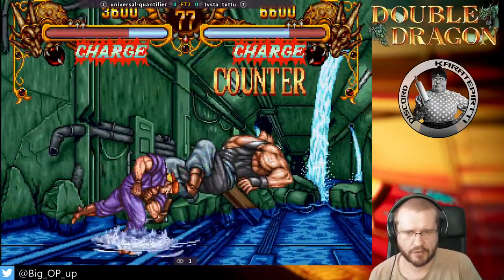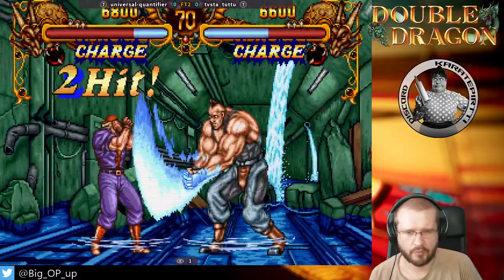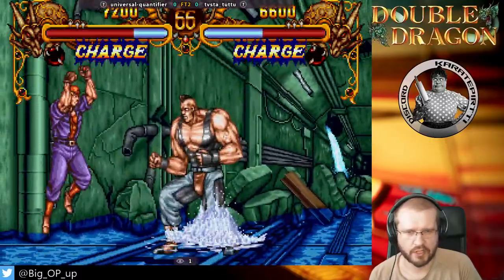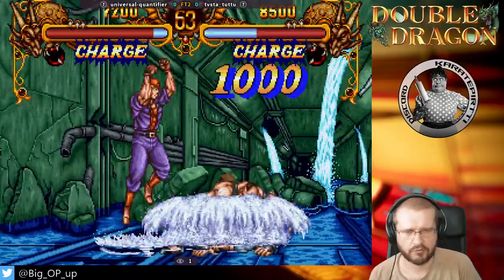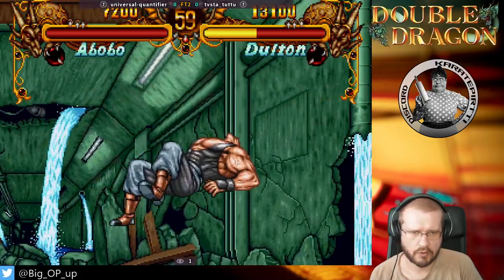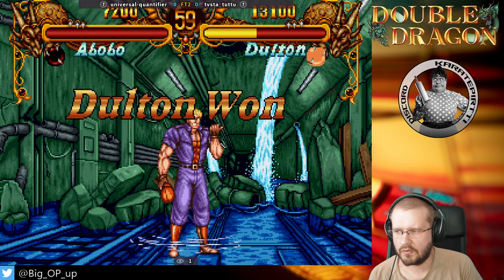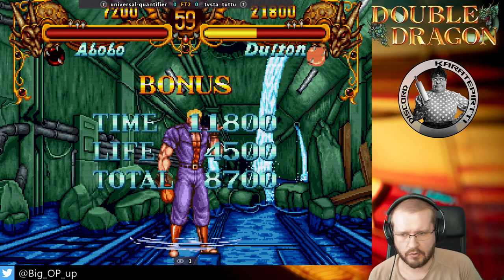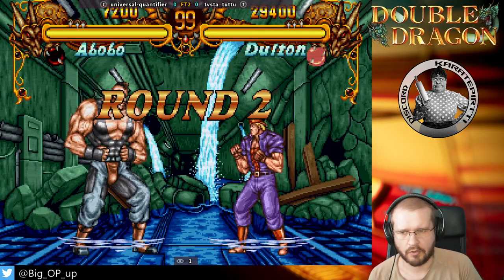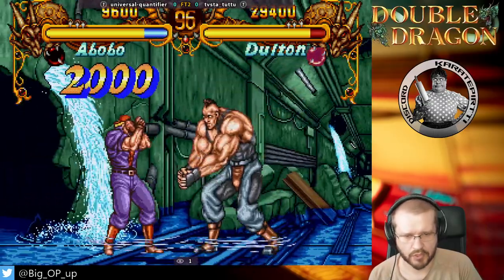Here we see the double jumping mechanic of the game. You'll notice there's no separate super meter — instead you have this charge indicator. That is your super. Your super is ready when the charge is blinking. Players get stunned really easily — just two combos or some strong normals and you will have stunned your opponent, and you are pretty much free to do any special combo you wish out of that.